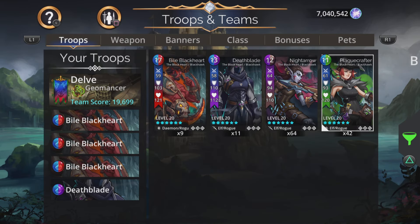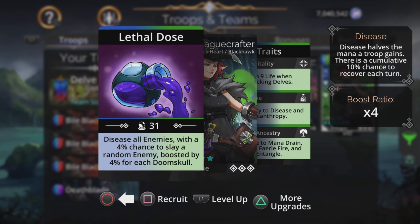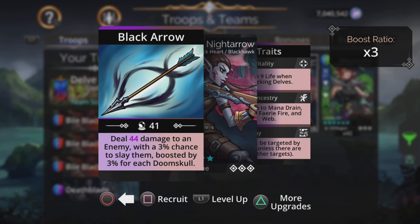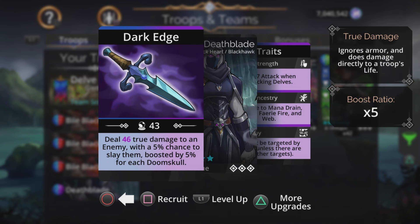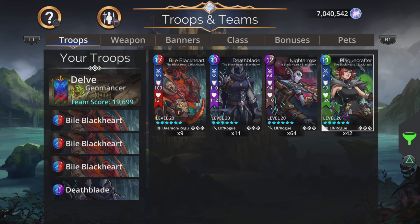The ones that didn't make this team were Night Arrow and Plague Crafter. Plague Crafter doesn't do any damage and has a 4% chance to slay a random enemy, boosted by 4% for each Doom Skull. Night Arrow does do damage — normal damage — but has just a 3% chance to slay, boosted by 3% per Doom Skull. Deathblade deals true damage, more damage than Night Arrow, with a 5% chance to slay boosted by 5% per Doom Skull. Better damage, more damage, and a better percentage chance to kill — so we'll take Deathblade over these two any day of the week.